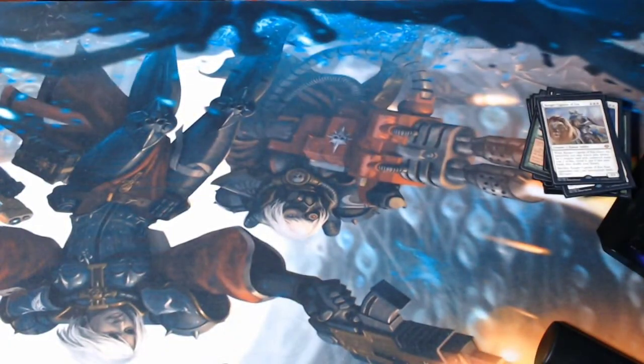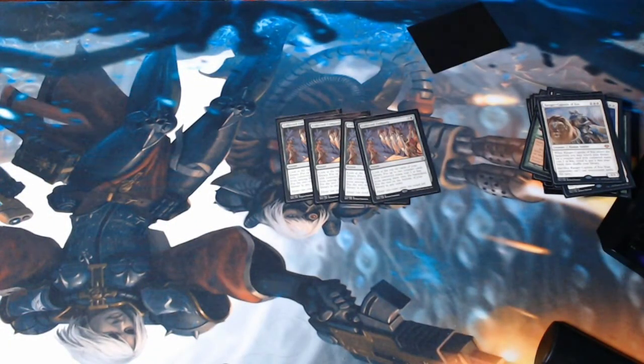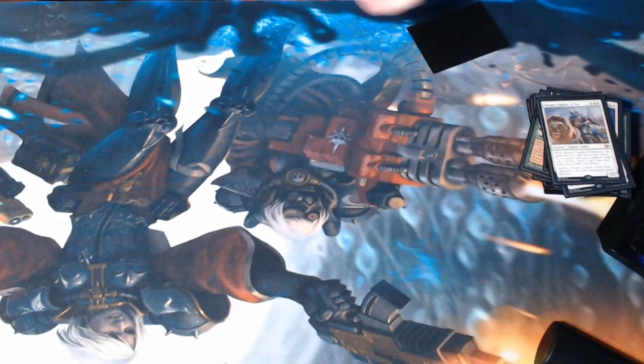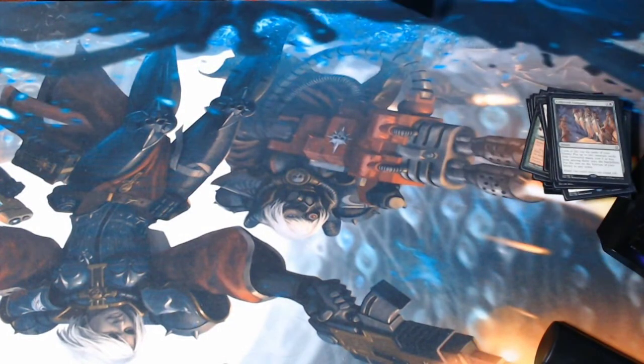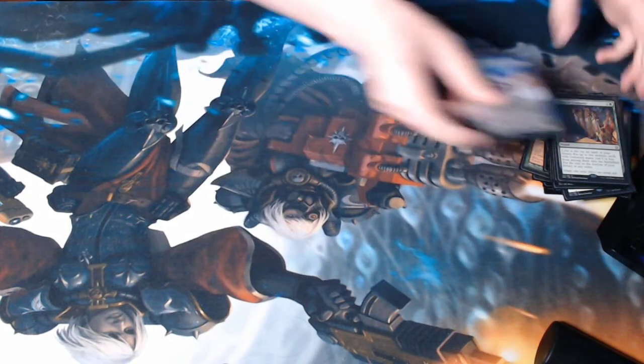One of the mainstays of the deck: four Collected Companies. You know it — it just can win on the spot, turn two, turn three, turn four. Coco can just win the game, so counter it if possible. Then there's Solitude — the only non-Collected-Company-able creature in the deck. Just three-creature exile, can be cast as a 3/2 with lifelink. It's all-around really good for Heliod. Always watch out for this because it can and will kill you if you attack in thinking you won, and then Solitude comes out off of being evoked — or even just hardcast. Five mana is not that big of an ask for this deck.